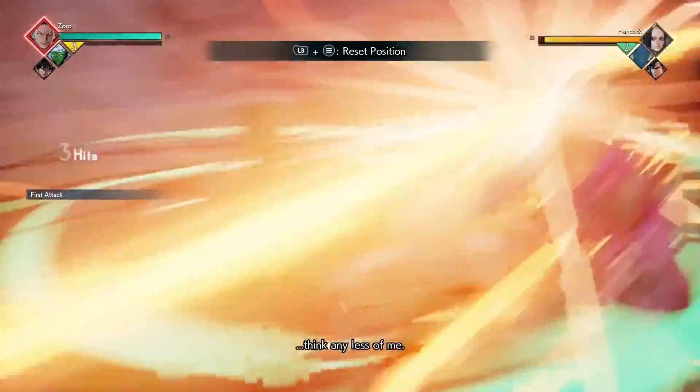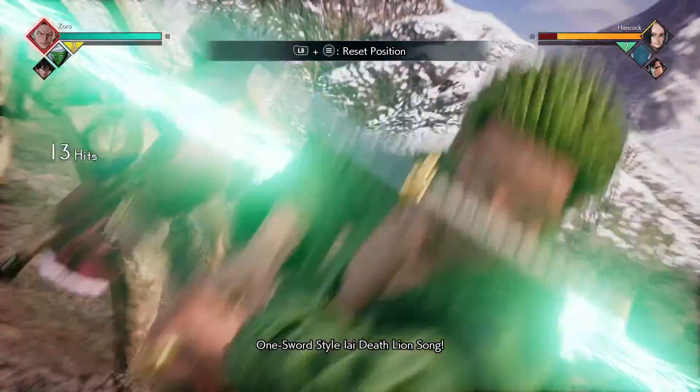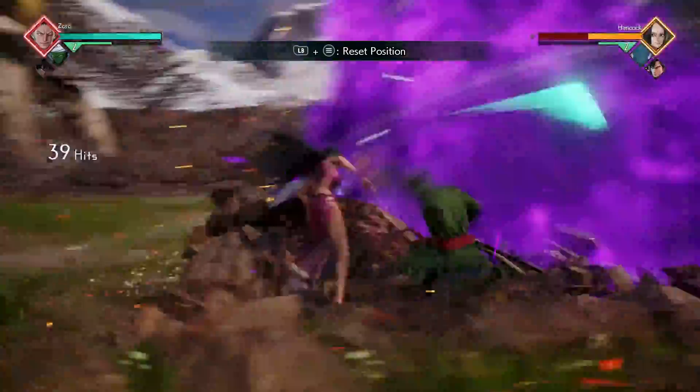For our next combo, we're going to start it off with our Lion Song ability. You're going to do four light attacks into our 3000 Worlds, and you're going to call in your assist at the same time. Then you're going to do four more light attacks followed by your 1080 Pound Phoenix.